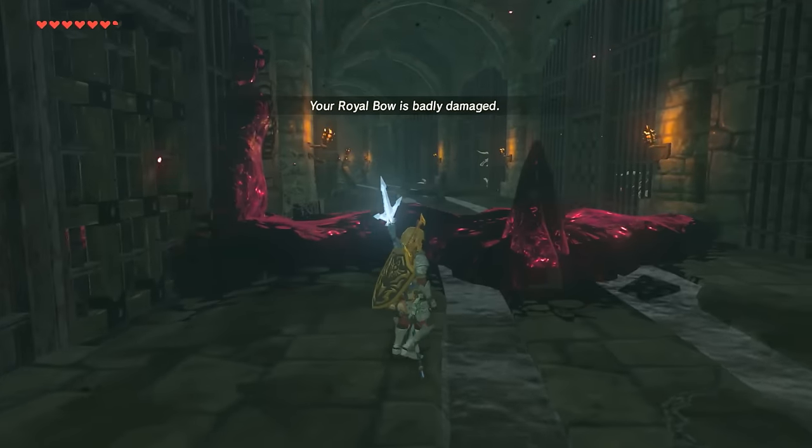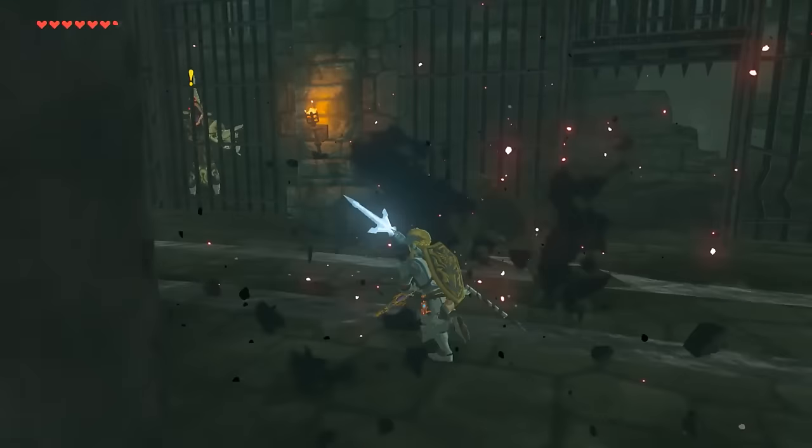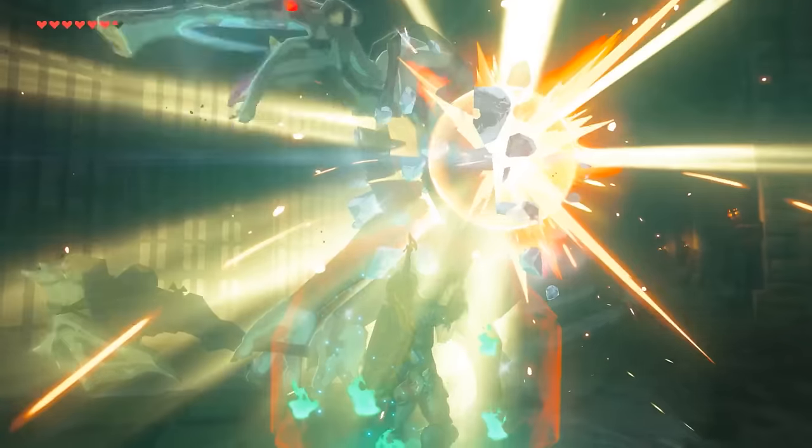The Hylian Shield isn't easy to come by either. To find it, it'll lead you on a journey into the depths of Hyrule Castle itself, which can be a tough feat early in the game, so we recommend trying this once you've got some extra hearts, good armor, and weapons to spare.